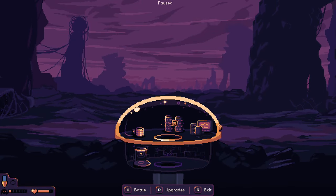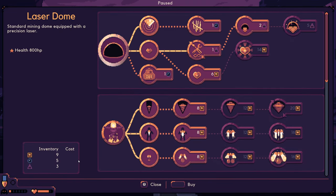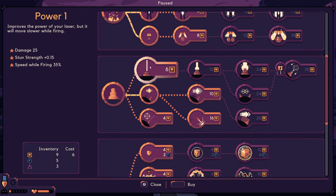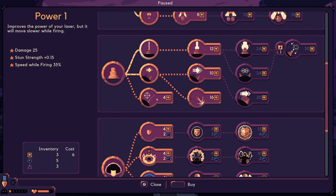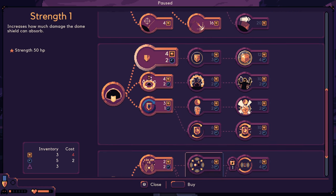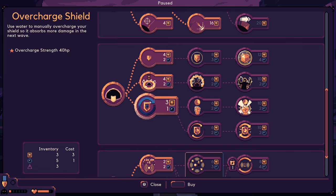Okay, let's pause and think about this. We need damage on this laser beam — we're starting to lack on damage. So that's 100%, we need that. Now, strength — we don't have enough of that. Overcharge shield: use water to manually overcharge your shield so it absorbs more damage. So these little circles are water, and we got cobalt as a triangle, and the square is something.